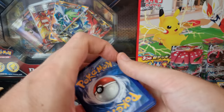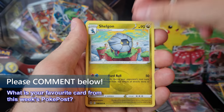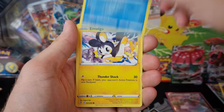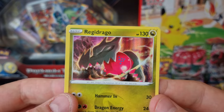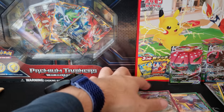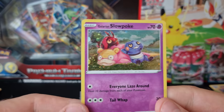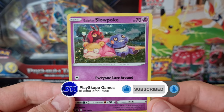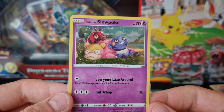Just remember to leave a comment below — have you received anything epic in the mail recently? Have you been opening any Evolving Skies before Celebrations comes out? Are you hyped to get your Celebrations products next Friday? We pulled a Mulga, Scrafty, and a Regidrago good holo — but not really what we wanted. I'm going to bring up instead the beautiful Glarian Slowpoke promo. We're going to be opening the Triple Blisters at some point — please leave a comment below and like the video, and I'll see you next time for some Celebrations! Gotta catch 'em all!